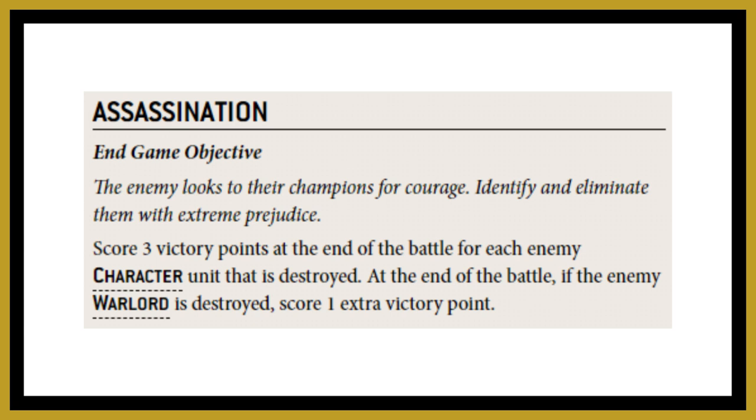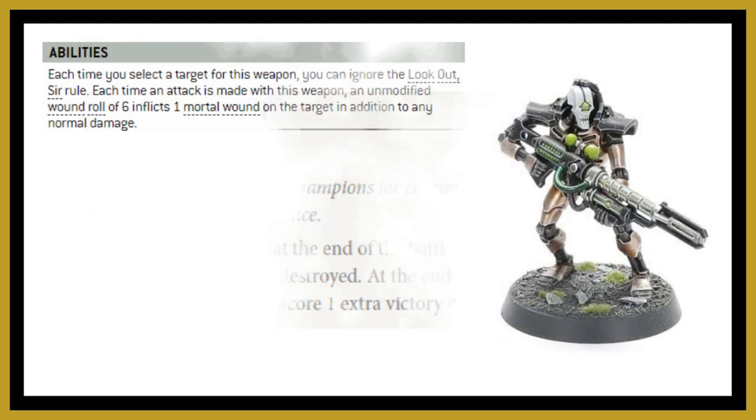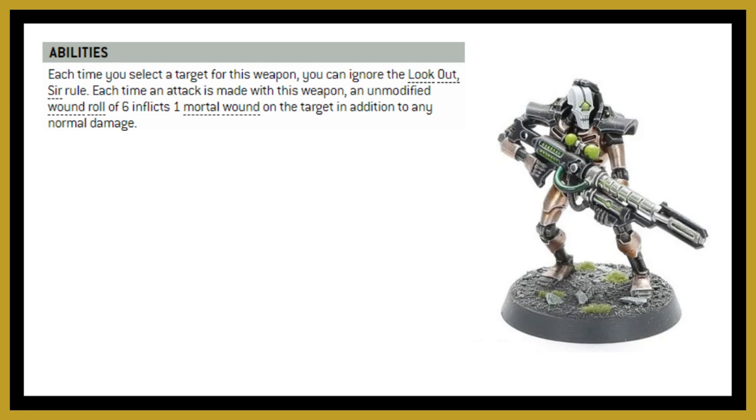When we're talking about removing characters, the first thing that comes to mind is our Death Marks. With their sniper ability they get to ignore the Look Out Sir rule, which means enemy characters can be targeted — whereas normally if there are three models or a monster or vehicle within close proximity that character can't be targeted with shooting attacks. Furthermore, any wound rolls of a six will inflict a single mortal wound on top of the damage.